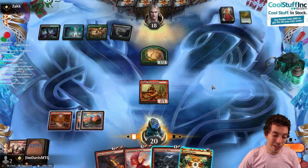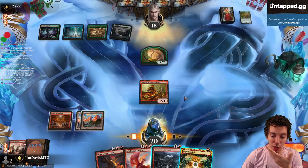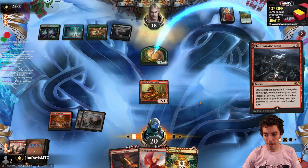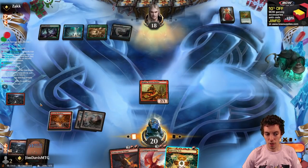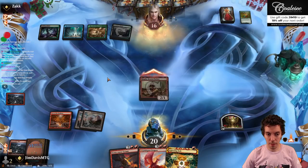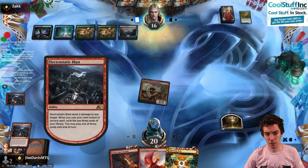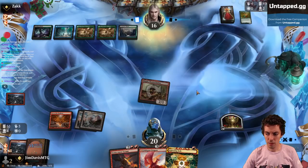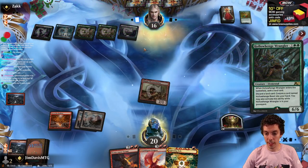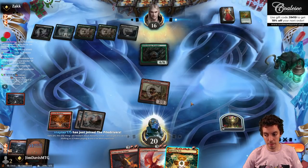Bingo! Right to the top of the library! We're going to cast the next instant or sorcery spell — exile the top of your library, play one for free. I should have attacked first probably, but... the next time I cast an instant or sorcery I get to look at the top three and play a card for free. I could bolt them looking for a land, but I think we're just going to say go. They get to play a 6/6 and seek a land — doesn't have reach or anything though.